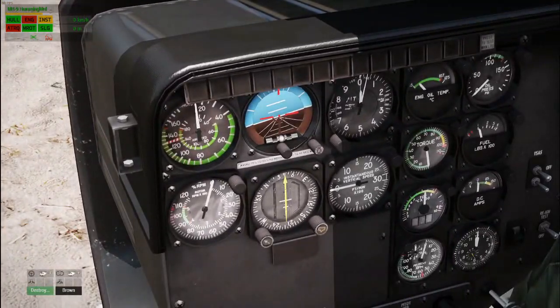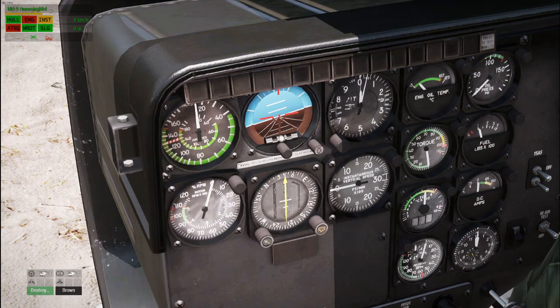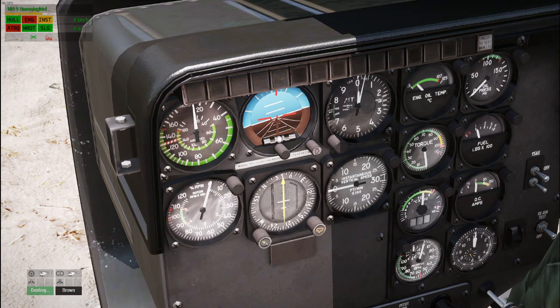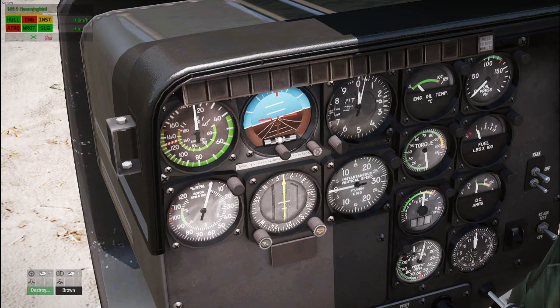Before we get flying, let's talk about some instruments. Your main six here on your instrument cluster: the top left is your airspeed indicator. To the right of that is your artificial horizon, or your attitude indicator. To the right of that is your altimeter. Below that is your vertical speed indicator. To the left of that is your horizontal situation indicator.